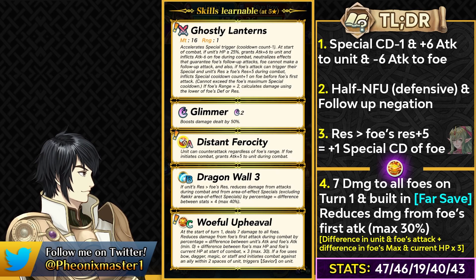There are several build options for Duma. You could run a Stance skill to have guard and prevent the opponent from triggering their special. You can run Sacred Cowl to get damage reduction against brave units or opponents that can make a follow-up attack. You can also run Crafty Fighter for a guaranteed follow-up and guard effect, or Hardy Fighter with Aegis.